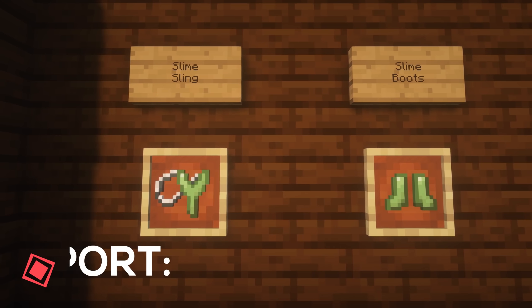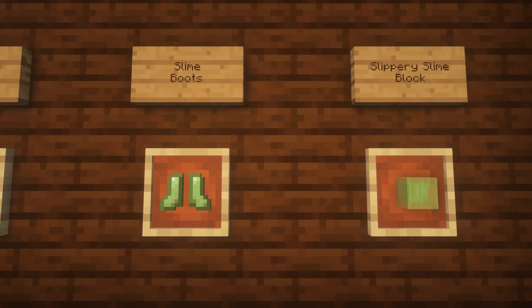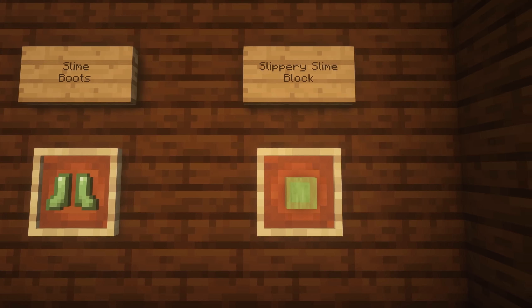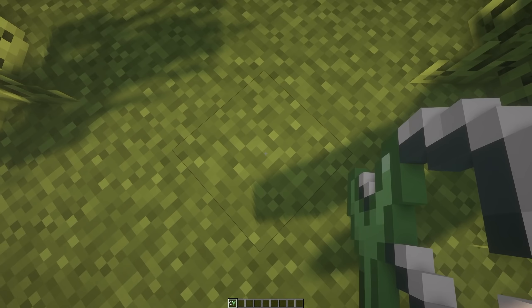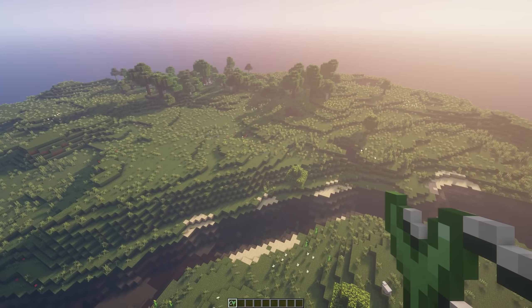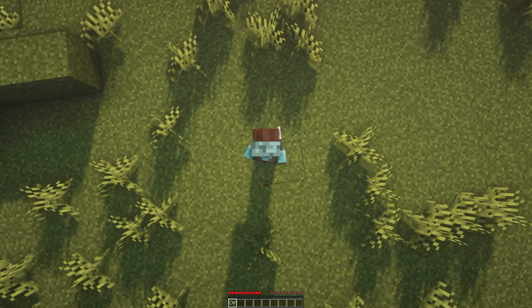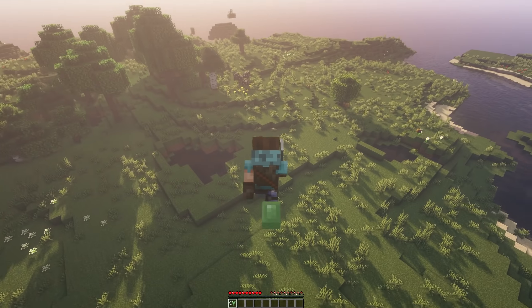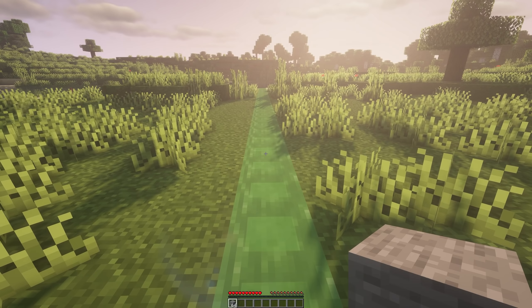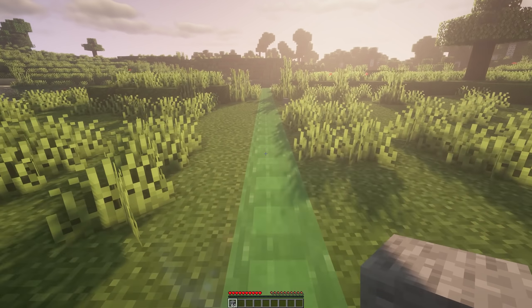If you've played with Tinker's Construct before, then you might be familiar with Useful Slime. It adds three new items, which are the Slime Sling, Slime Boots and Slippery Slime Block. The Slime Sling acts like a catapult, forcing you into the air, whereas Slime Boots remove all fall damage and cause you to bounce when you hit the ground. The new Slippery Slime Block allows you to quickly transport both items and yourself.